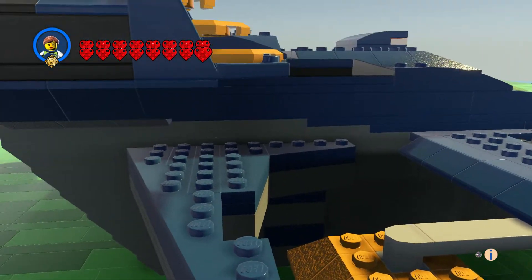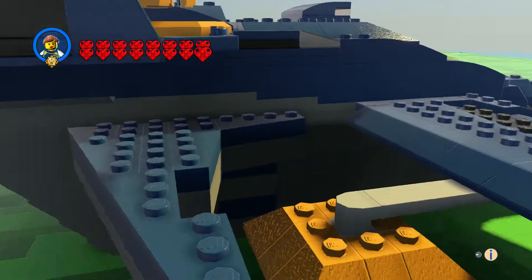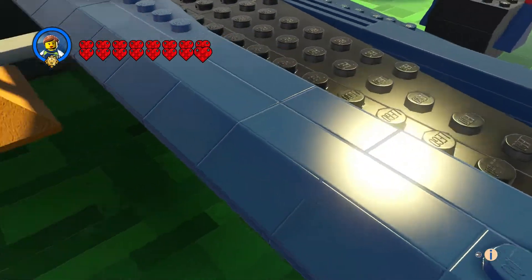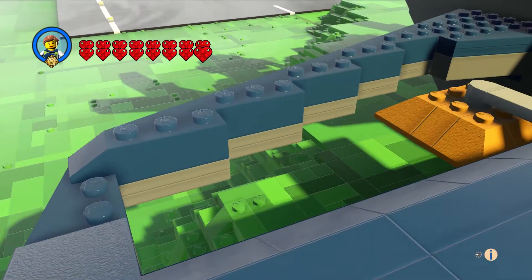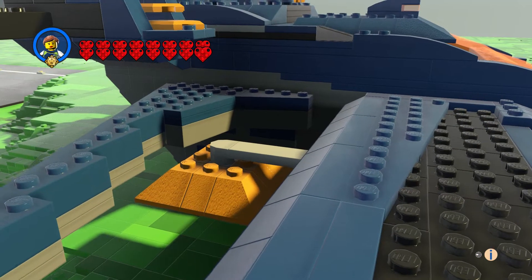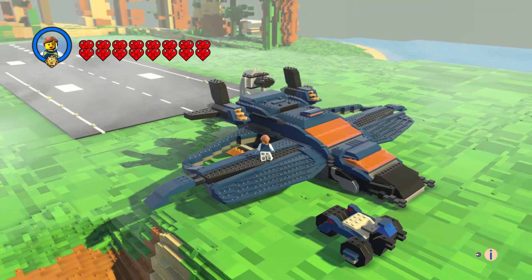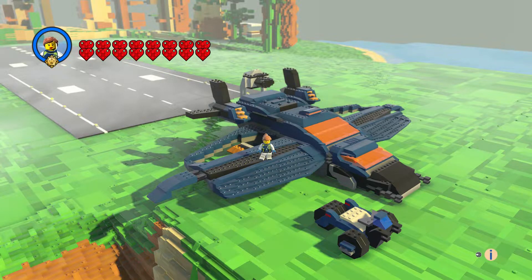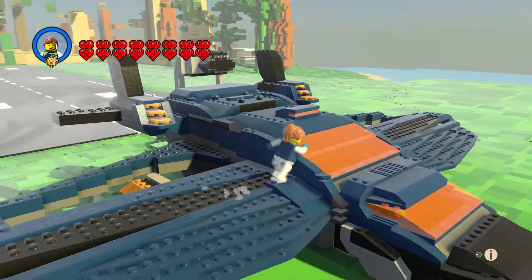I'm going to get a close-up of the ship. I like what I did with the design back here, around the sides and the back. These wings were different — they had these holes in the wing, and I thought that came out pretty good.